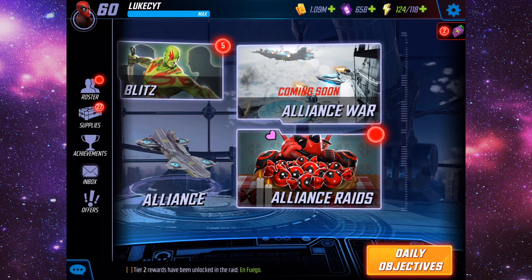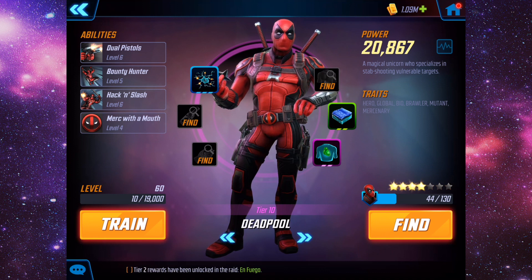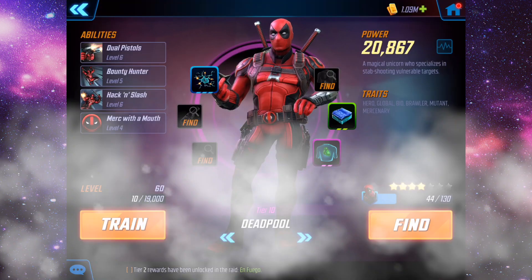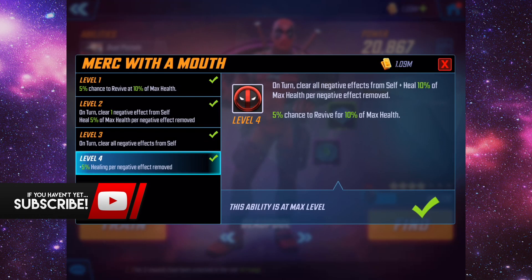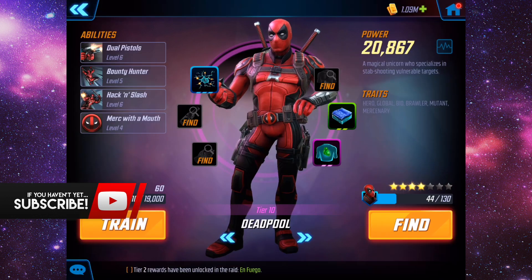The character that we're going to be focusing on using is this guy. This is my level 60 Deadpool, tier 10 gear as well, pretty much almost maxed out. We have got everything maxed out apart from his bounty hunter special, but he's pretty much almost maxed out.